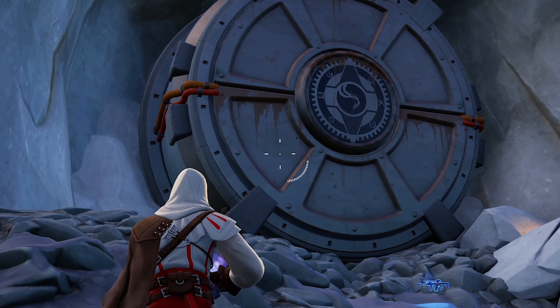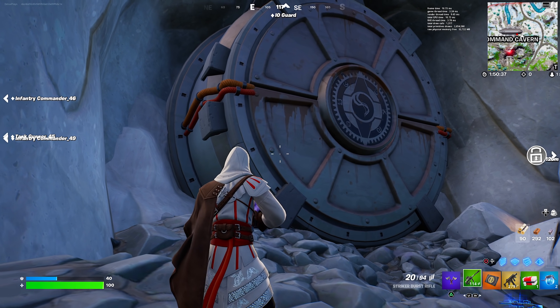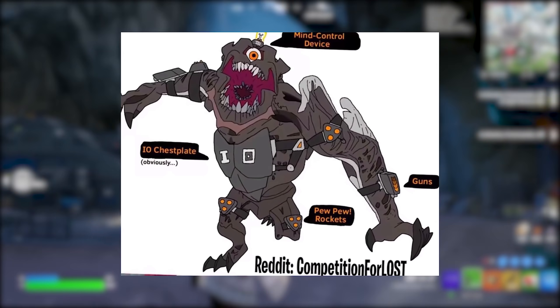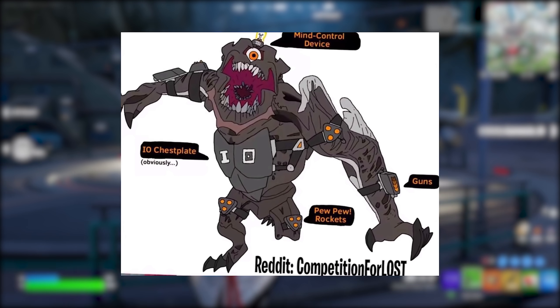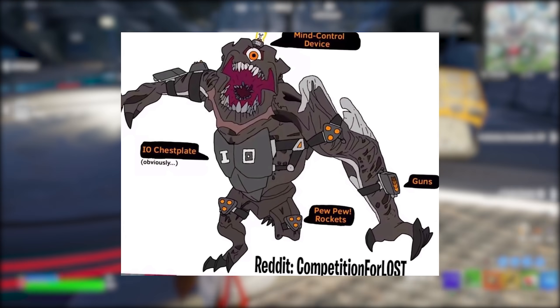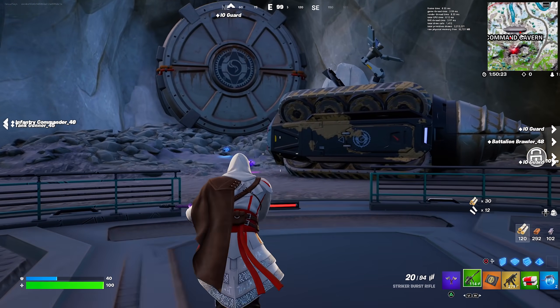I have a feeling there's going to be a Clombo in here with a mind control device. I'm going to put a concept image on the screen — this is what Clombo could actually look like when he gets released for the live event. I also have another concept image of what the Devourer will look like. As you can see, they both have brain devices, armor, and they're both kitted up. They are ready for this live event.